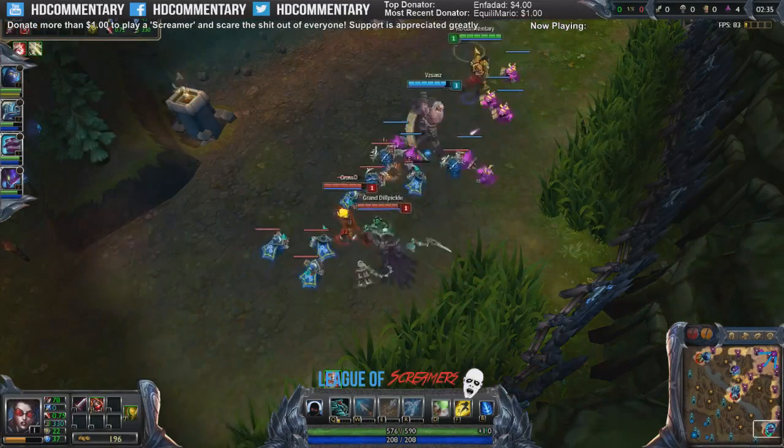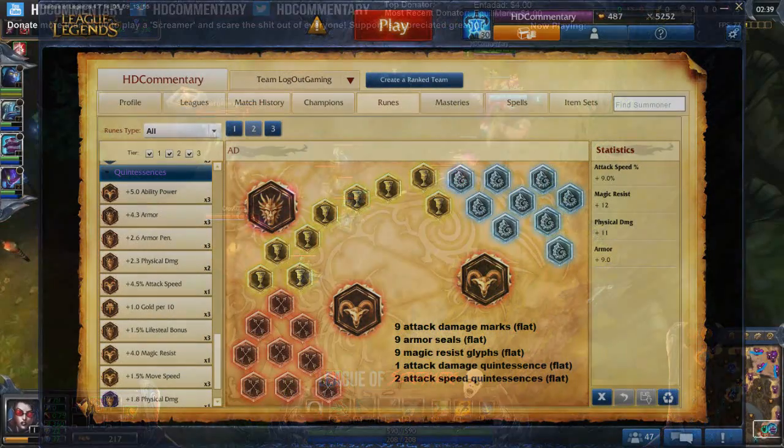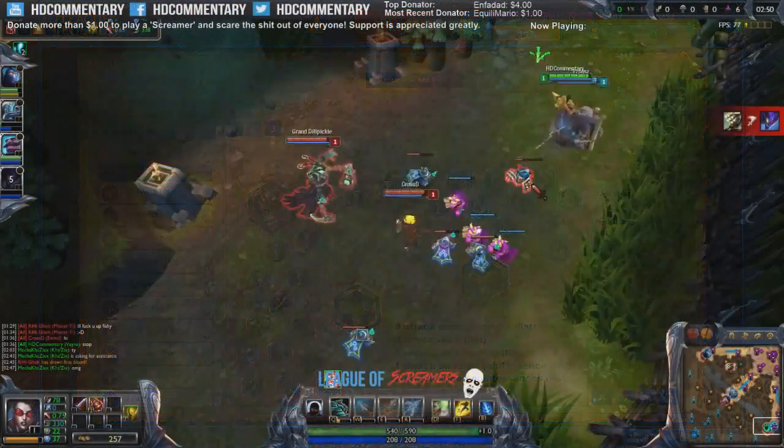First let's take a look at the runes and masteries. My Vayne rune page is pretty similar to any other ADC rune page. It involves attack damage marks, flat armor seals, flat magic resist blues, and 1 attack damage and 2 attack speed quints.